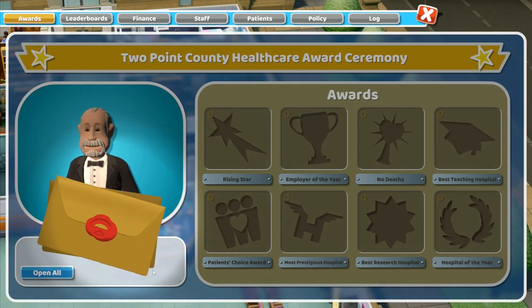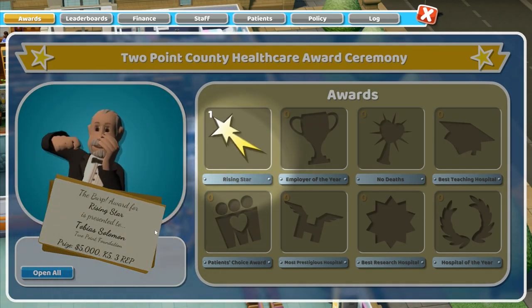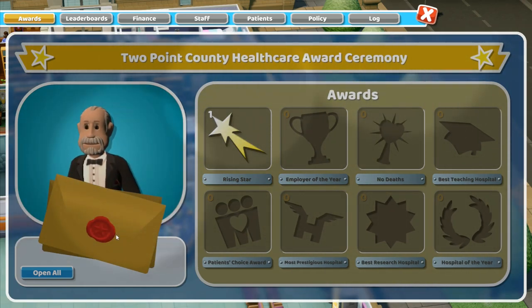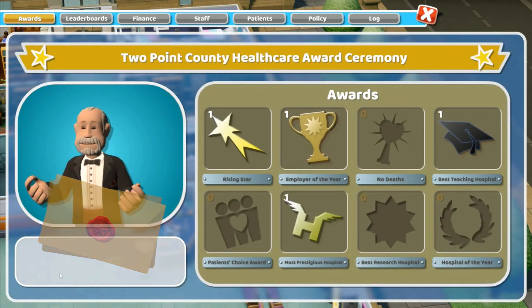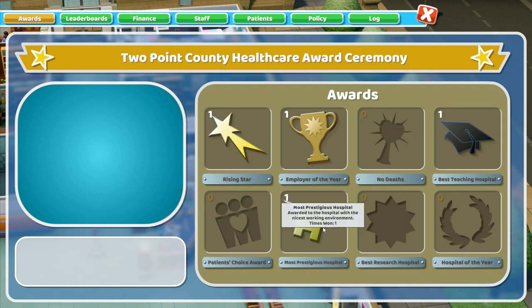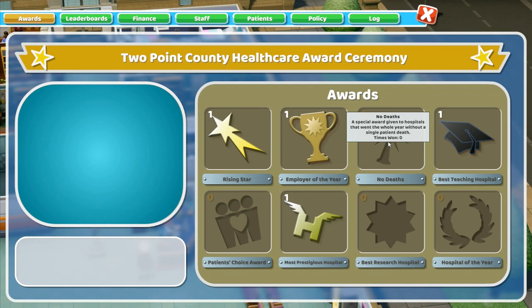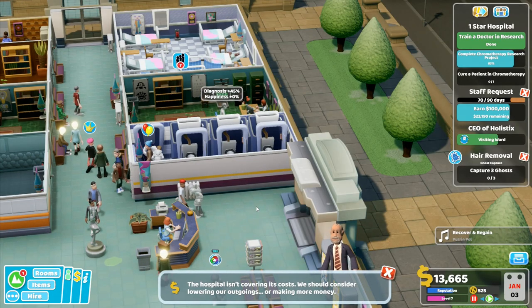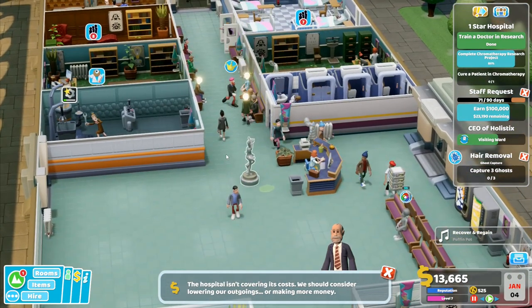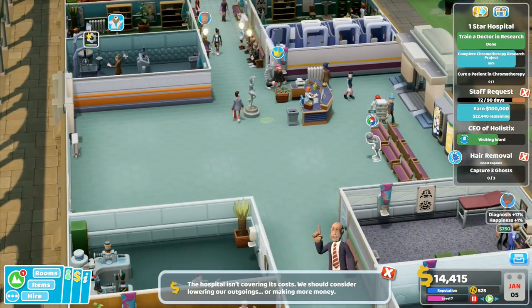Harrison Wolf on Two Point Radio: 'You're listening to Two Point Radio with your resident weirdo Harrison Wolf - stay tuned for some great music. You never know, we might get lucky.' Now I can open everything all at once. We've got employee of the year - awarded to best employer according to staff happiness, and we won that one. Best teaching hospital, most prestigious hospital - nice! No deaths? Yeah, we didn't get that one - we had someone die in the middle of the hospital, which is not quite so good.